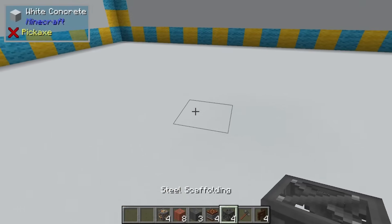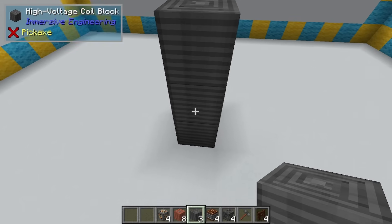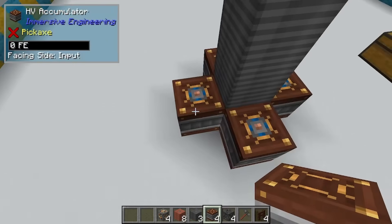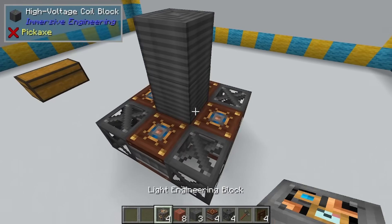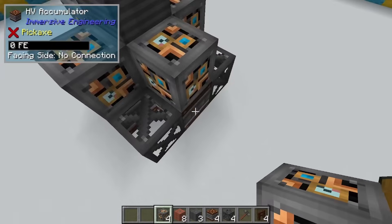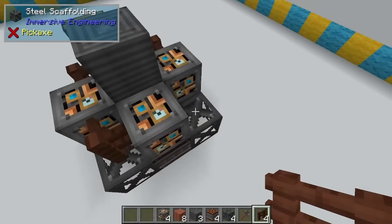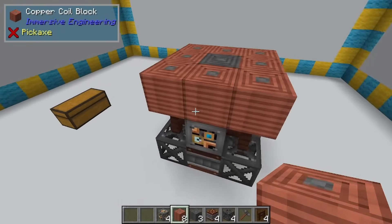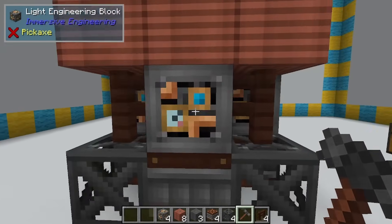To make this one, we're just going to come on over here. I'm going to build up the center with our three high voltage coil blocks. Next, we're going to place down our HV accumulators on the bottom, steel scaffolding around the outside — that's your first layer. Next, we want to do our light engineering blocks right above our HV accumulators. Put in our treated wood fences, all four of those. Finally, the top layer is going to be your eight copper coils. You can click it on any one of these light engineering blocks and it should assemble.